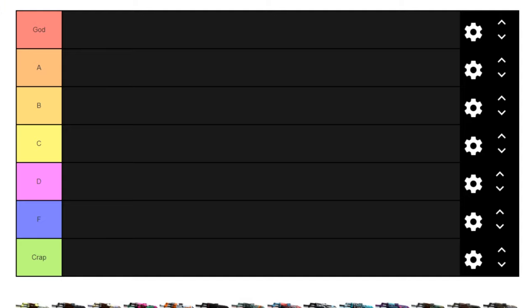Hello everybody, welcome back to another video. My name is Nalo and today we're gonna be doing a CSGO covert and restricted AK-47 skins tier list. I actually have a guest with me here on a Discord call who's gonna be helping me make this tier list. We have God tier, A tier, B tier, C tier, D tier, F tier, and crap tier.